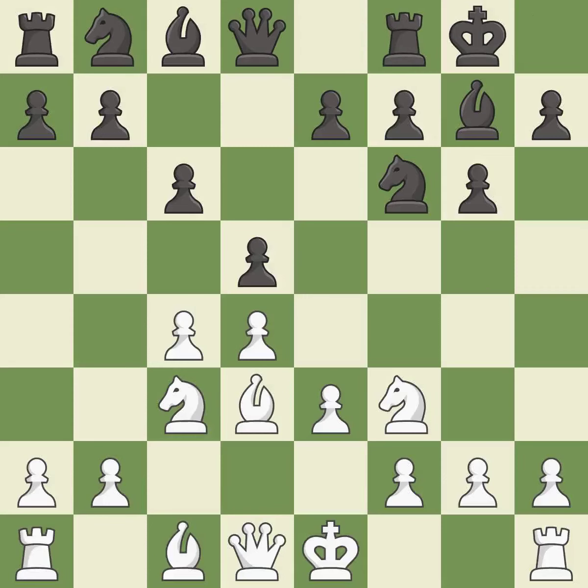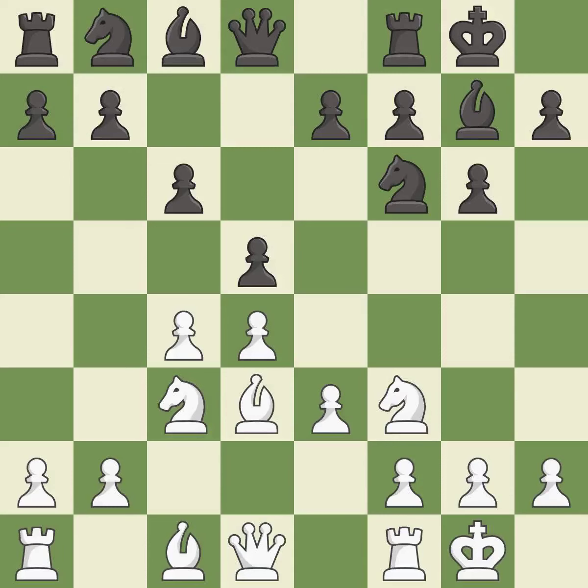Castling gets the king to a safer square, out of the center of the board, while also developing a rook. Castling kingside tends to be safer because the king is further from the center. Castling also gets the king to a safer square out of the center while developing a rook. Castling to the same side of the board as the opponent avoids some of the attacking associated with opposite-side castling.